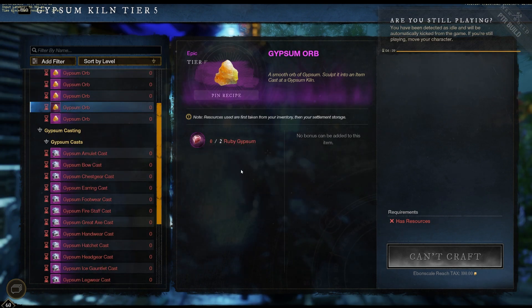Ruby Gypsum is found in Outpost Rush. Just run two Outpost Rush matches — win, lose, or draw — and you're going to get the Ruby Gypsum. You then get to create another cast that day.